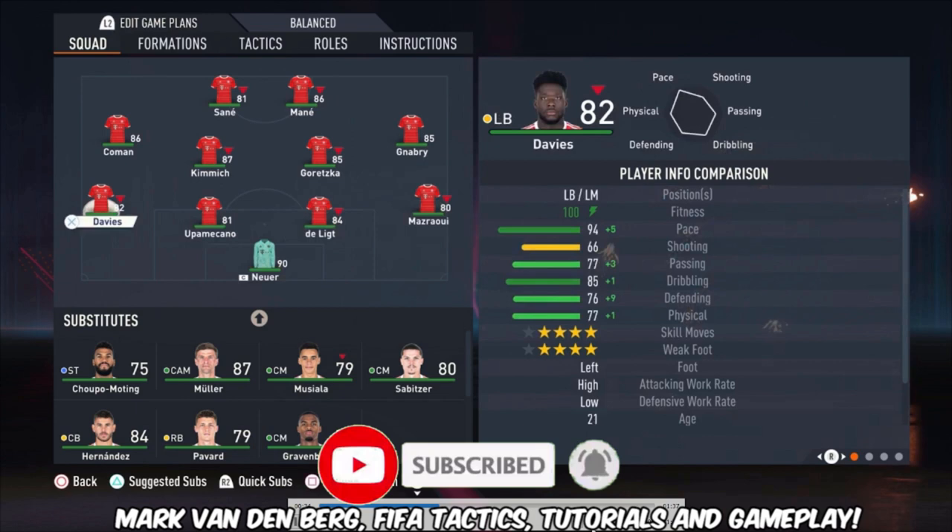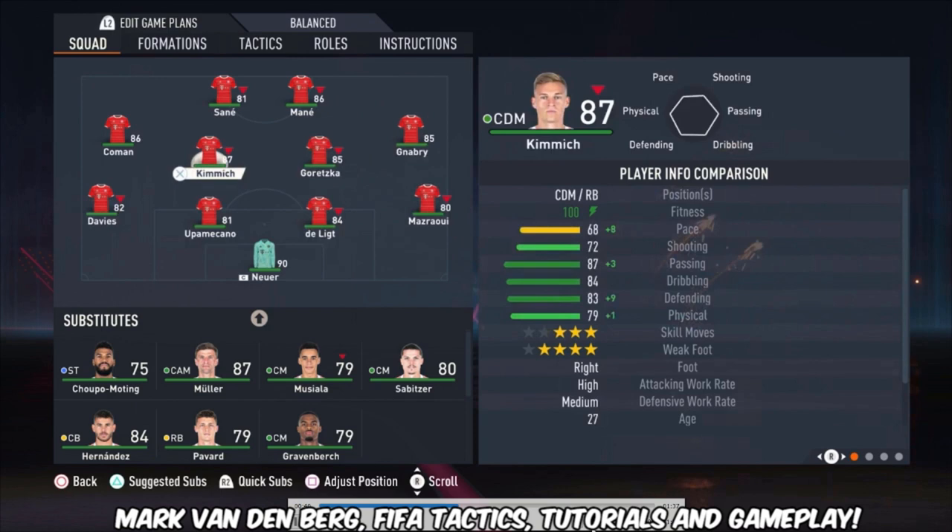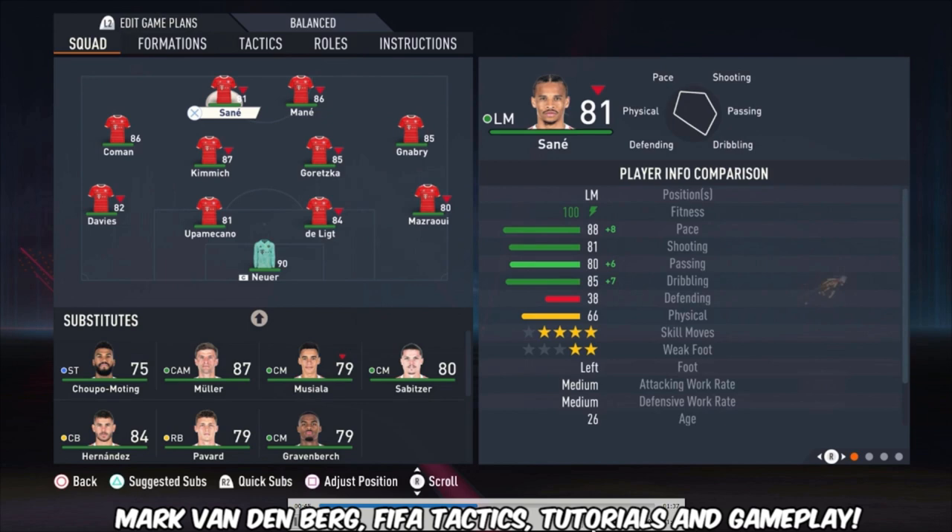At center back we have De Ligt and Upamecano, and on the left side we're using Davies. Gnabry is the right midfielder, Goretzka and Kimmich are the central midfielders, Coman is the left midfielder, and we're using Mané and Sané as the strikers.